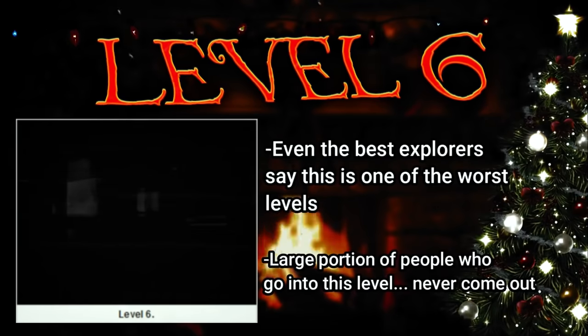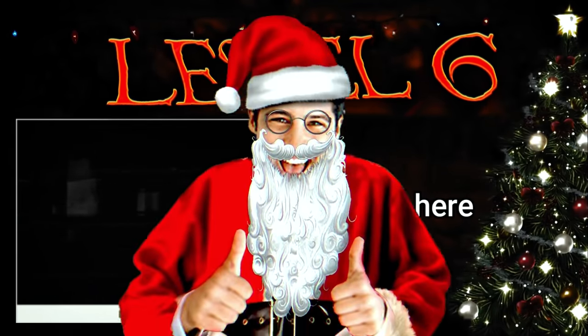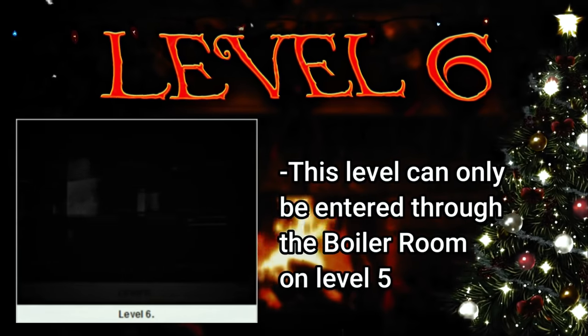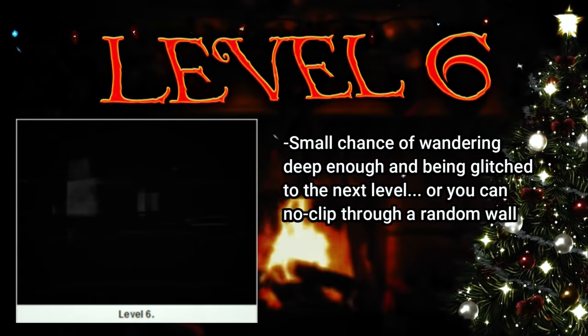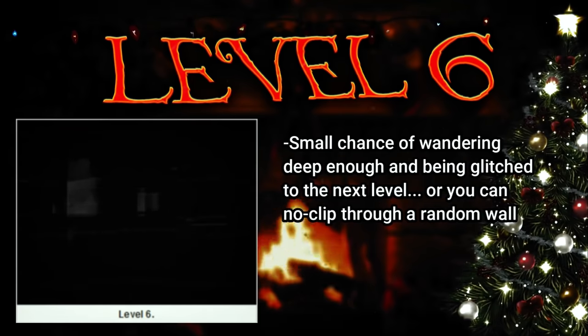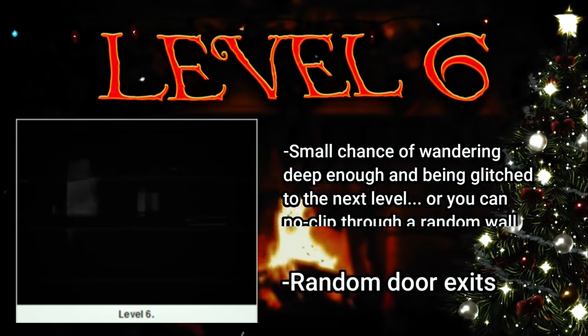Even the best explorers say that this level is one of the most dangerous ones they've explored, and a large portion of the people who go here never come out. There are no bases here. The level can only be entered through the boiler room from level 5. To exit this level, you have a small chance of just wandering deep enough into it and being sent to level 7, or you can randomly bump into a wall and noclip out of it, and in some really rare scenarios there's a random door you could just walk through.